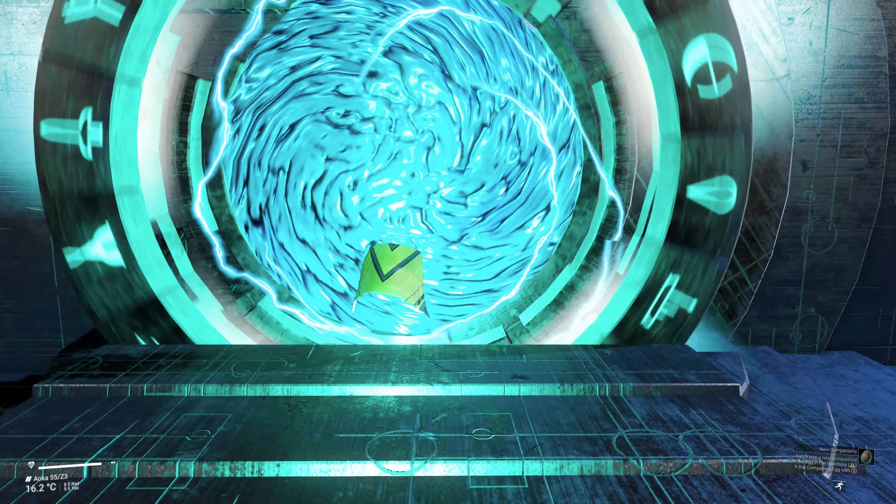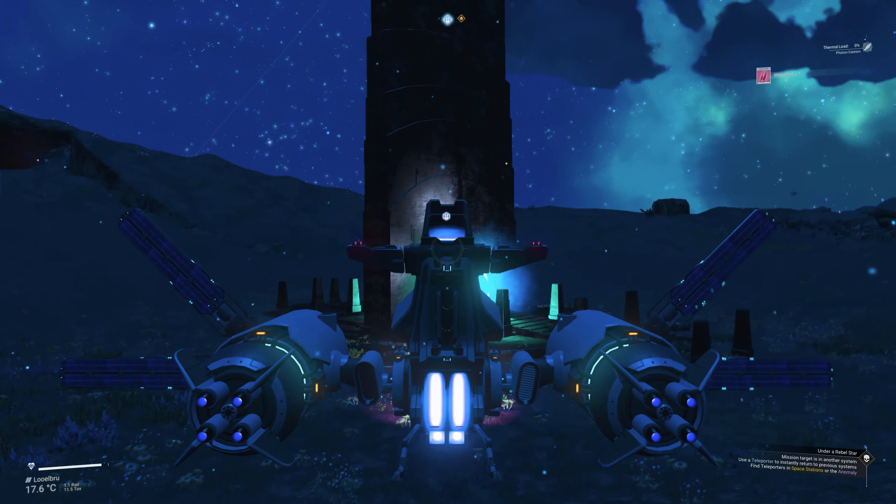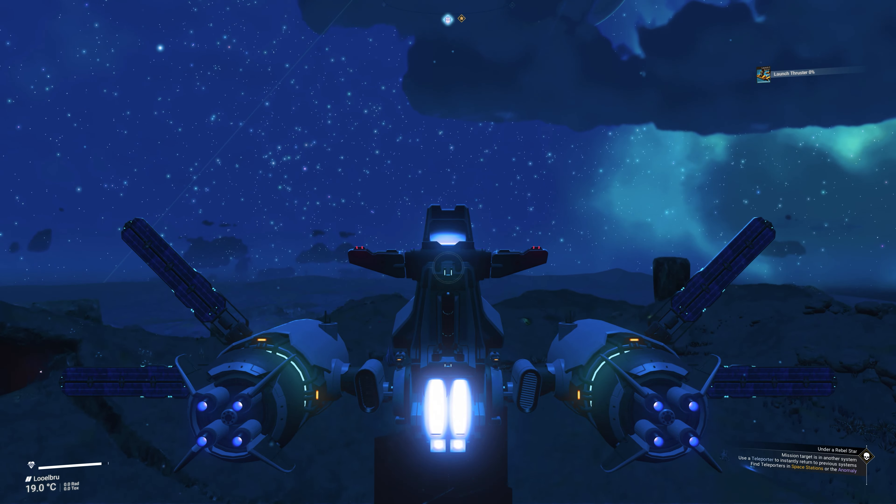Run, or jump through the portal. Cartwheel if you feel free. Then, on safe arrival, jump in your ship and head into space.